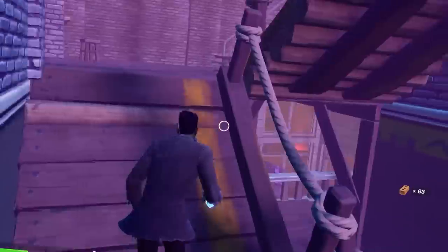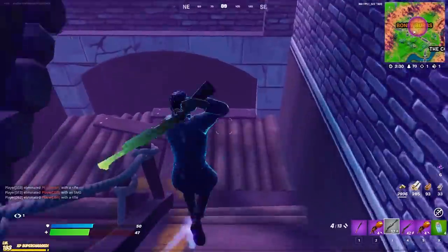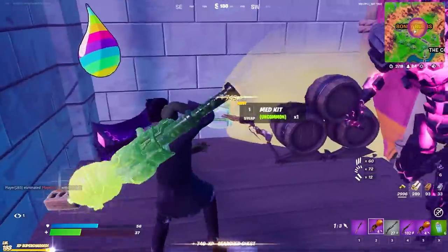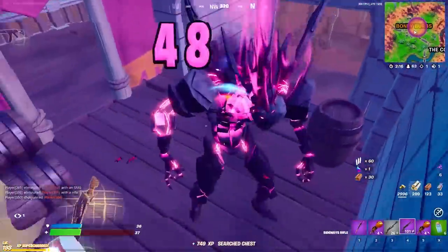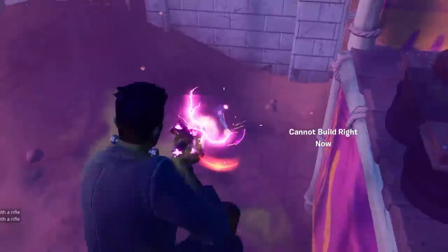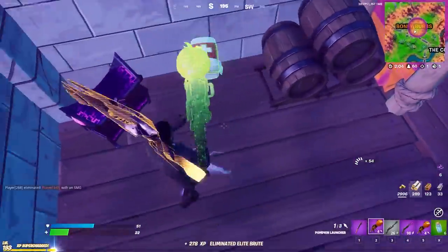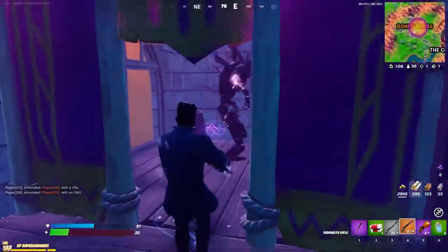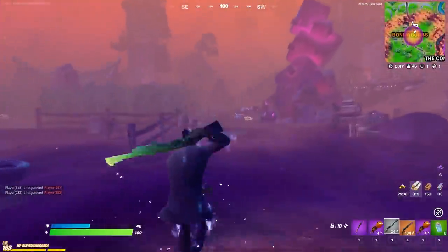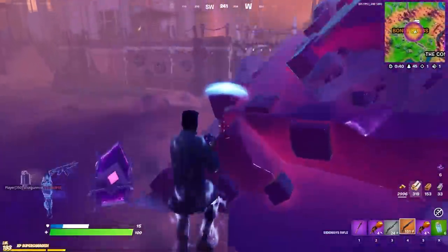I just need to get some mats. I still need to find a Scythe - we didn't get any Scythes from the middle chest. Finally found a medkit and I've just got a damn zombie on my ass. Oh my gosh, please just let me pop my medkit. I beg. Got someone hanging here - we're just gonna make sure to crack him, but the Sideways rifle is literally so bad.